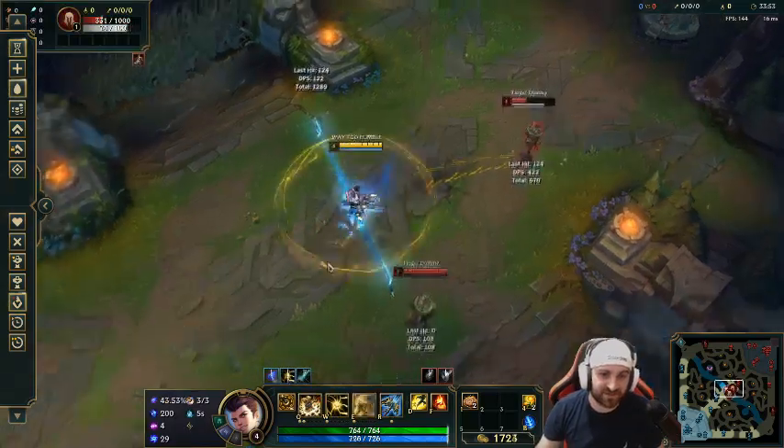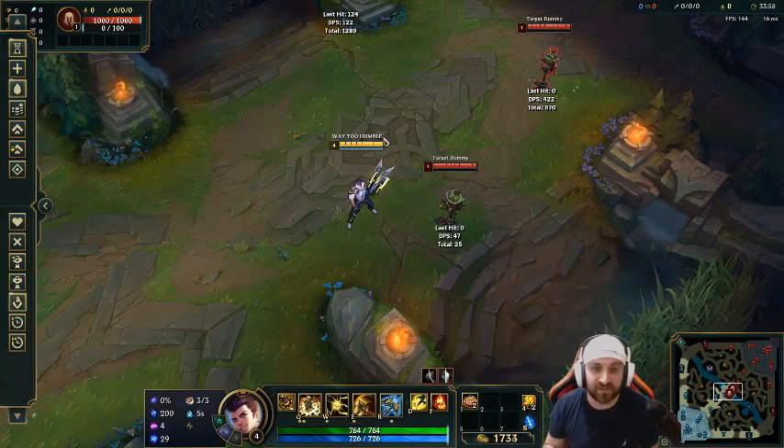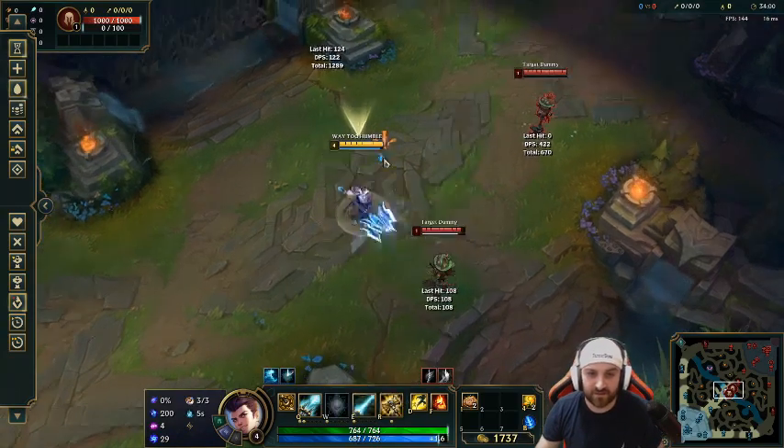With colorblind mode, I'm always yellow. So in a team fight, if you lose track of your character, you know where you are because you've got a yellow border over your head. It's really good.